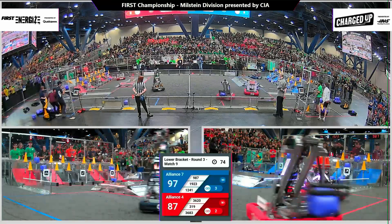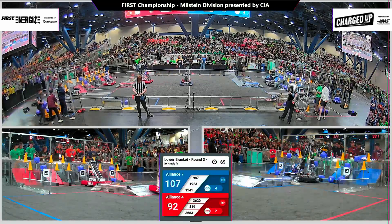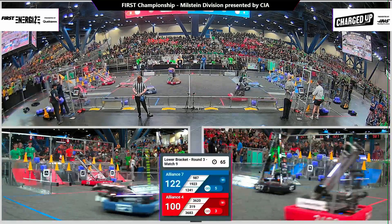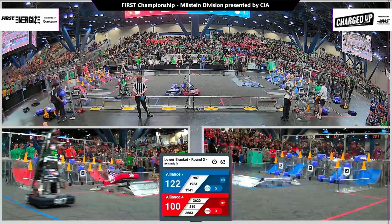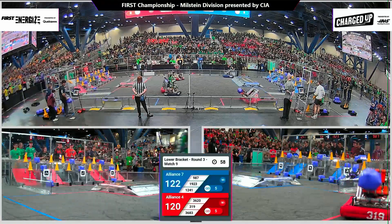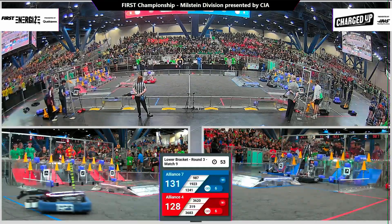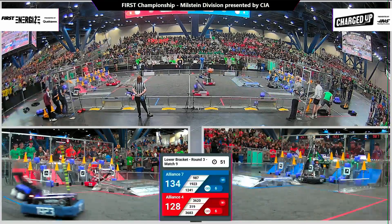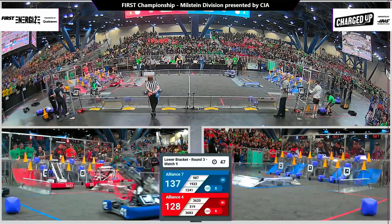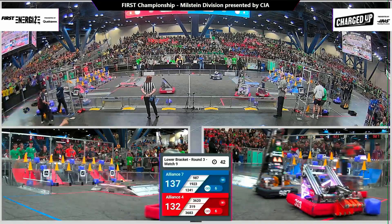Big Bad Bob running back over to that human player station, running for the cube there on the field, as their human player bowls some more into the protected area. Big Bad Bob finishing up that middle row and the top row being finished by Average Joes. Those are two rows down, one to go for the red alliance. It is a four point game here with blue coming in with their sixth link, filling up that bottom row first. 1923 using their cube robot to help with the alliance finishing that off.